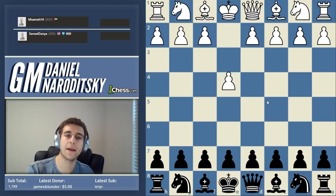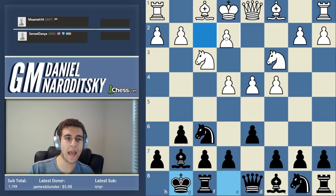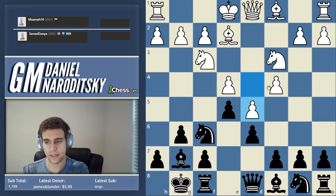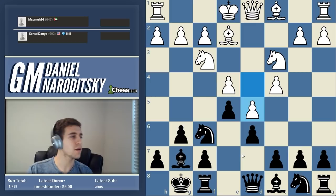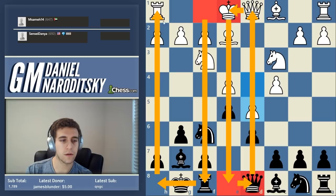Another opening I play which involves a closed center is the King's Indian main line. White very often plays d5, closing the center. What happens with a closed center is oftentimes a situation called 'attacks on opposite sides.' When you have a closed center, you basically shake hands with your opponent and say: okay, we're not doing anything on this little sliver of the board, so I'm going to take this side of the board.